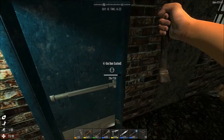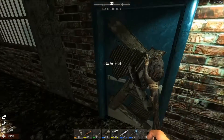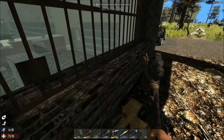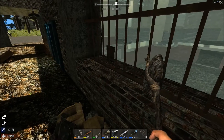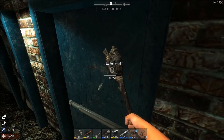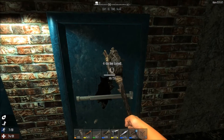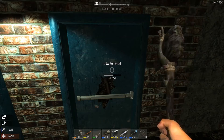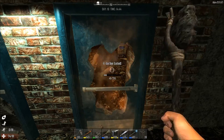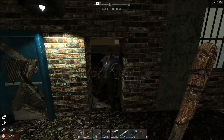Maybe I should've just went to the Working Stiff first — got a pickaxe. How many are in here? Maybe one. See if I can lure them over this way. Break the right door. Come on, zombie, give me a little help here. Perfect — now that's what you call teamwork. Zombie breaking the door for me.